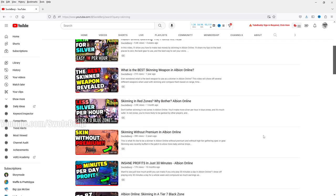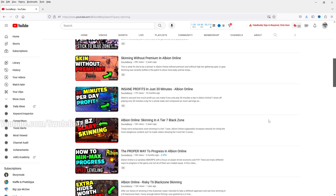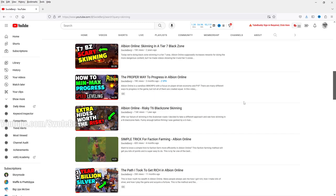Let's continue on the skinning videos. There's 'Skinning in Red Zones — Why Bother?' which shows a best-case scenario for red zone skinning. 'Skinning Without Premium' — even though it's two years ago, it's still highly profitable, so don't think you need premium to gather. 'Insane Profits in 30 Minutes a Day' does include gathering. 'Tier 7 Black Zone Skinning' — two years ago, still relevant. The proper way to progress is by gathering if you're new. Are extra hides worth the risk by going to a tier 6 black zone? No, they are not, but here's video proof of that anyway.